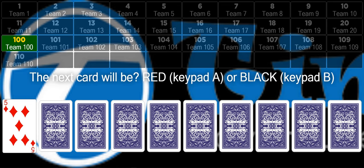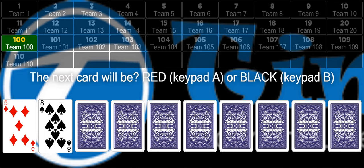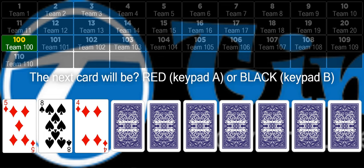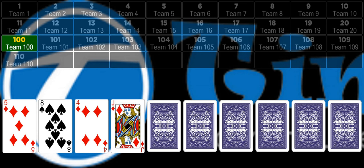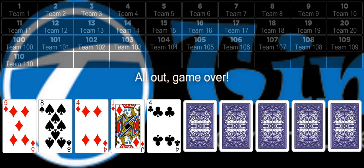Let's hit the next button. I'm going to key in black. Let's see if the next card is black — and it's black. I've still got to get eight more correct. Let's go again. I'm going to go red this time — and it's red. Let's go again. I'm going to go red again — and it's red again. I'm going to go red one more time. Let's see how we go. Oh, and that's it. I'm out. Game over.